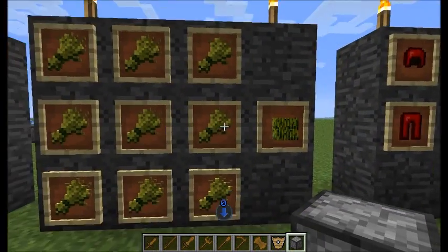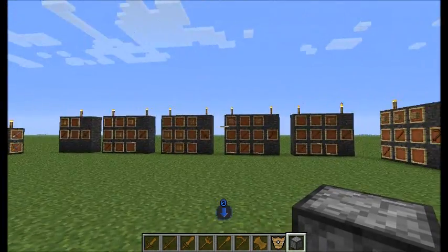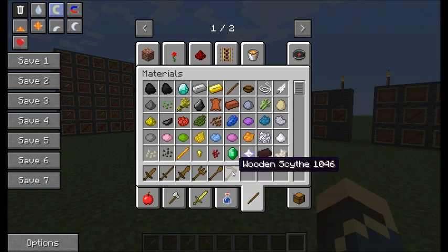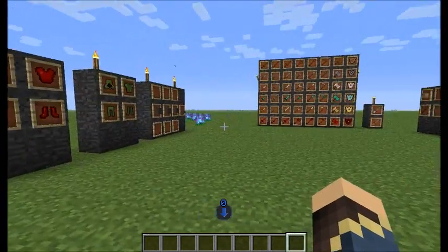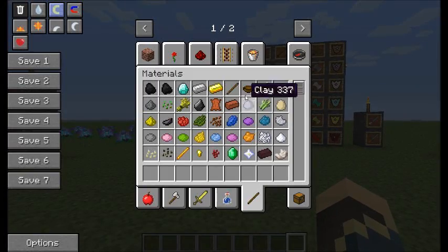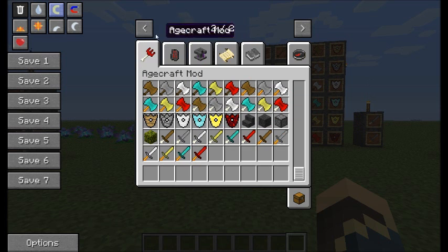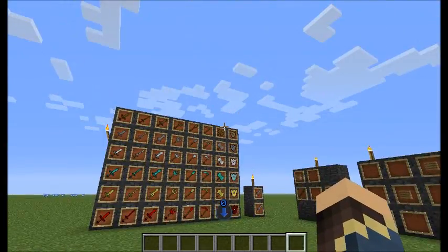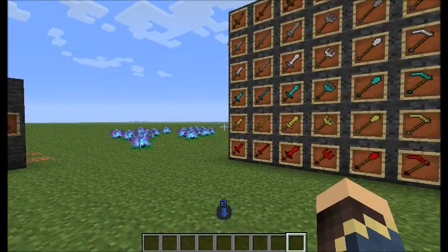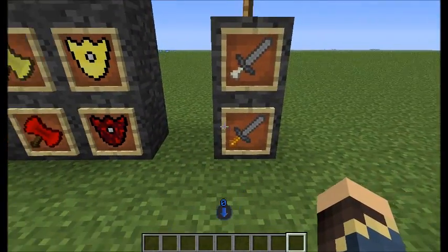Then there are hay bales, which are made by using nine wheat, like you would an iron block or a gold block. I did see on the forum post that mentioned something about crowns — I haven't actually seen those in here, so I don't think they're implemented yet, but they will be in an upcoming update. So what about the different handles? There are bone handles and blaze rod handles that you can make all the weapons out of as well.